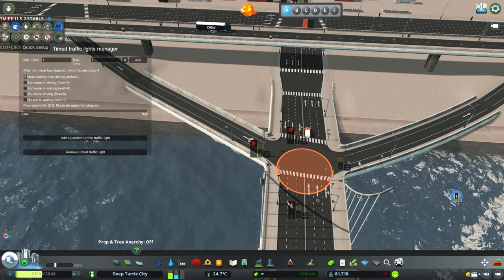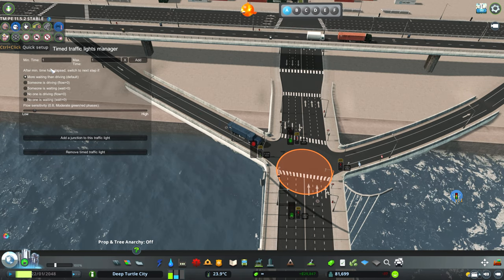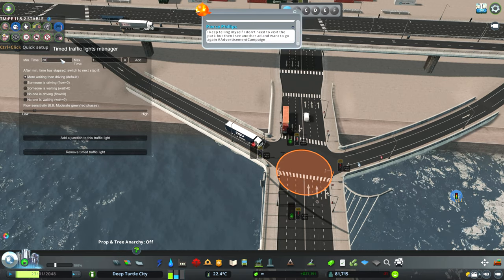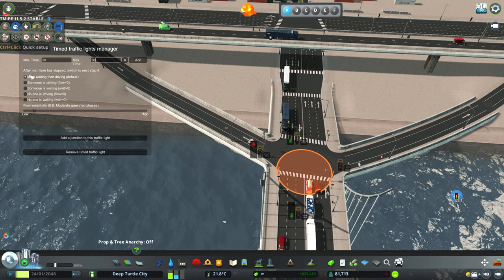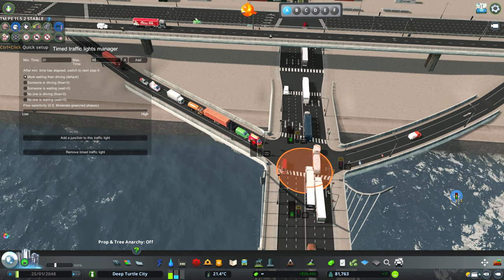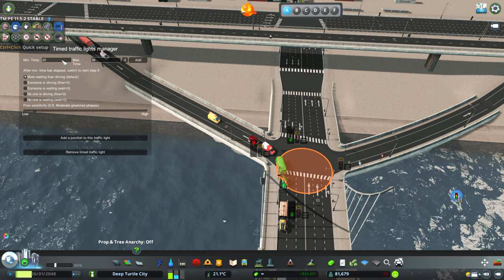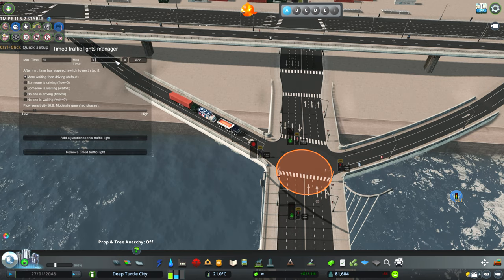You can assign different times — for example, I want these cars or trucks to wait a minimum of 20 seconds and a maximum of 30 seconds in case there is a lot of traffic. There are different timing options here; the default is 'more waiting than driving', which means if there is a lot of traffic and cars waiting, the cars will wait a little bit more before passing. So if you give a range of 20 up to 30 seconds, they will wait a bit more before going.